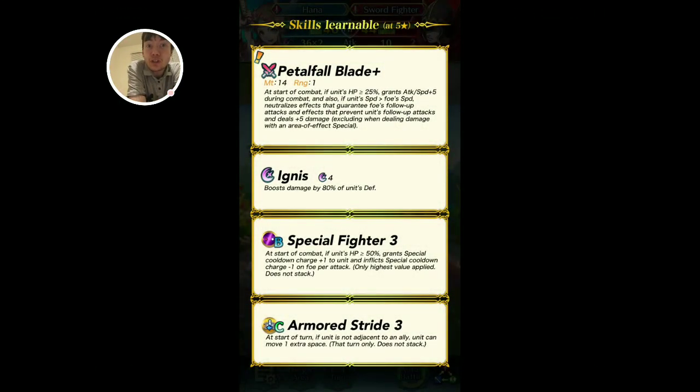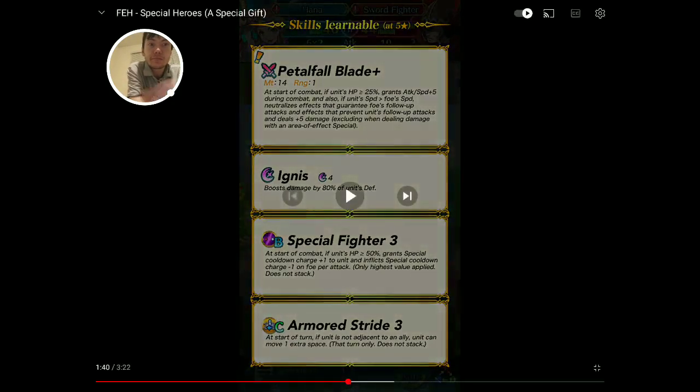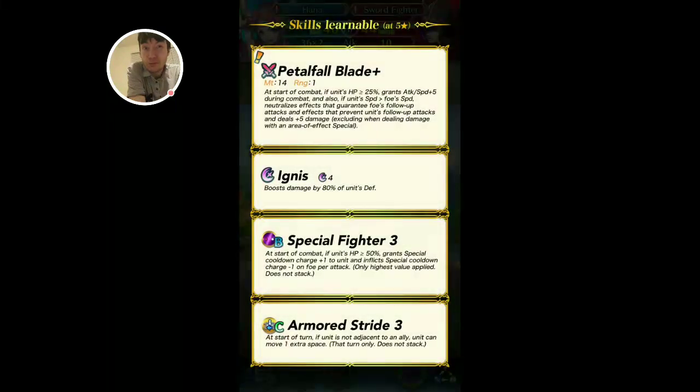She's a red armor sword. This weapon is actually really solid — it's got full no follow-up if unit speed is greater than foe speed. It deals plus five damage, period. Attack/speed plus five and straight-up plus five true damage — that is crazy. Special Fighter 3 and Armored Stride on a demote is kind of crazy too. This is actually really good for pre-foddering. Armored Stride 3 has never been on a unit that's not Edelgard, and Special Fighter 3 you can pre-fodder for Special Fighter 4, which is pretty damn good.